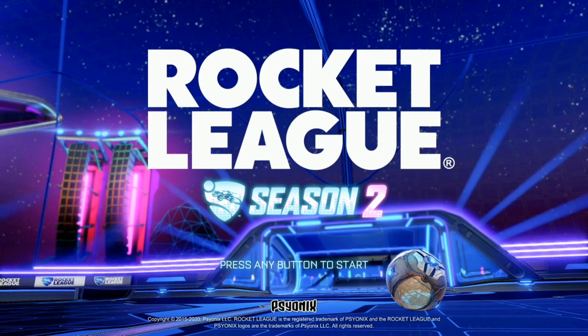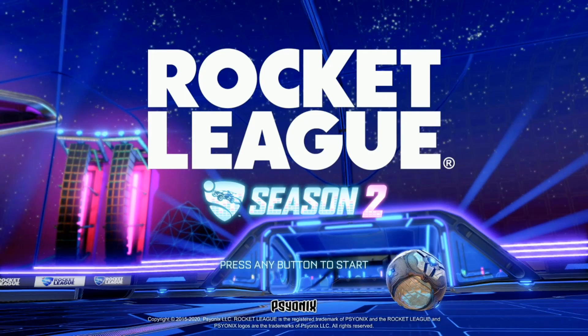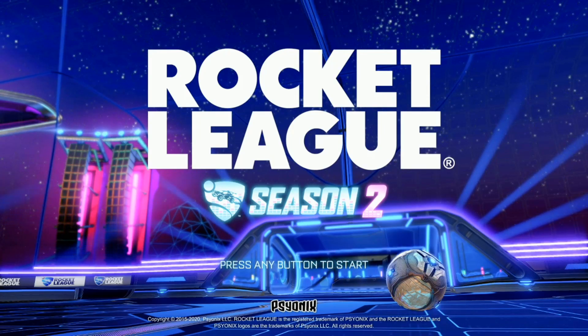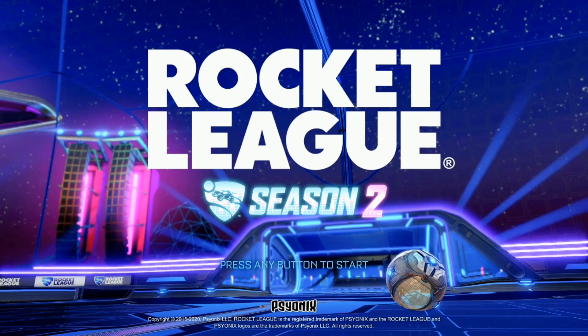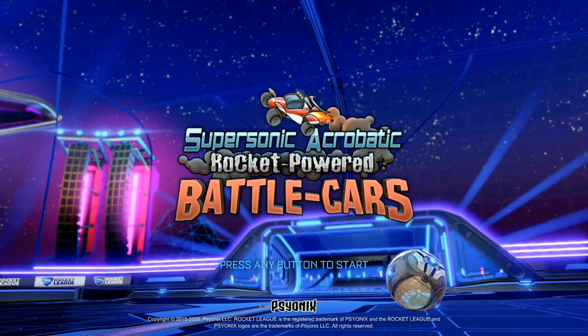Hey guys, The Killer Fudge here. In this video I'm going to be showing you how to get the Supersonic Acrobatic Rocket Powered Battle Cars screen in Rocket League. Once you get to the main menu in game, you need to press on your controller or keyboard: up, up, down, down, left, right, left, right, B, A, Start — and then you'll get this screen with some old music from the game in the background.